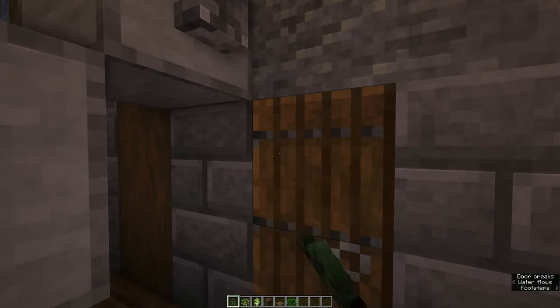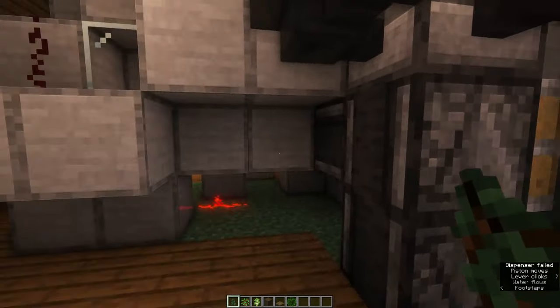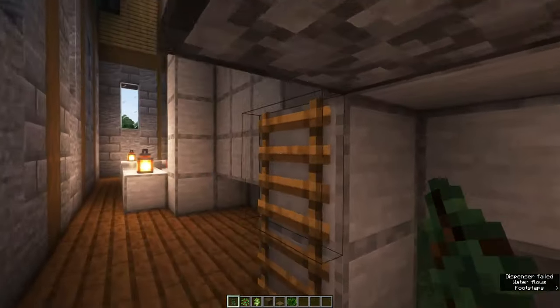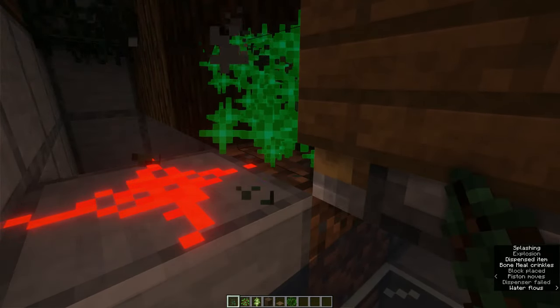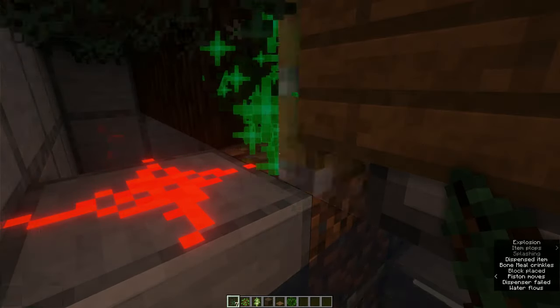Once you've entered the farm, all you gotta do is flip the switch above the door which starts the farm. You walk alongside the storage and you enter what I call the production chamber. All you gotta do here is place down saplings on top of this dirt block and trees are then automatically grown and shoved to the front of the farm.